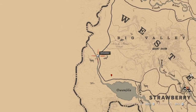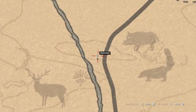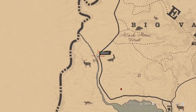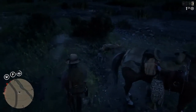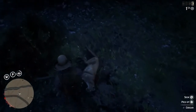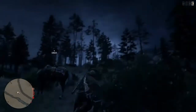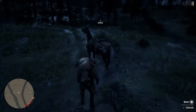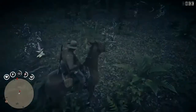Here is a cougar kill out in Big Valley, west of Strawberry, where the road and the creek kind of veer off — that's a typical spawn area for the cougar. I've had quite a bit of luck here lately, finding one just about every time I came to this area. If you're hunting one, that's a place to start. If you're just out there hunting other stuff, be cautious — you may get attacked by a cougar.